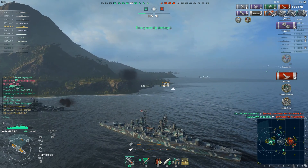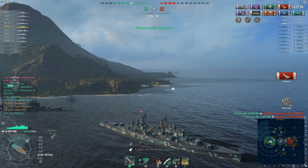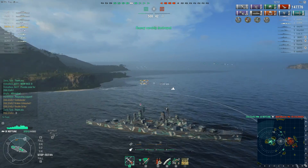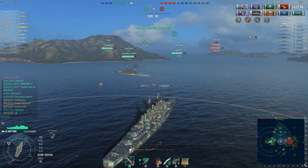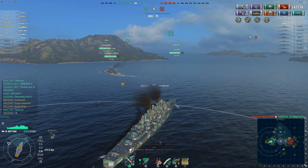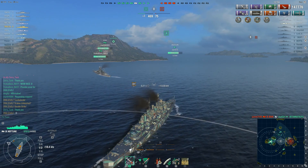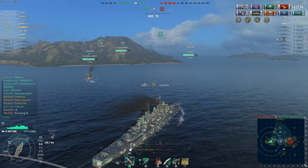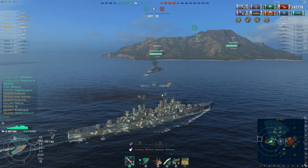The Scharnhorst isn't the only one — the Colorado got hit by a torpedo or two and sunk. That's a double strike! Not bad for this short amount of time. The battle was fought here — six enemy ships sunk, a double strike, a kraken, a confederate, and a first blood.